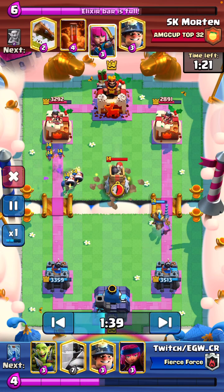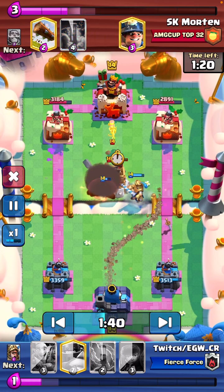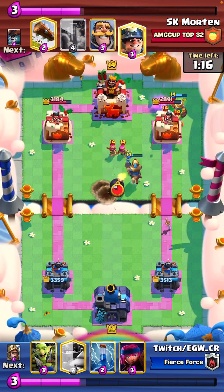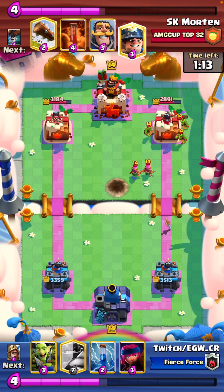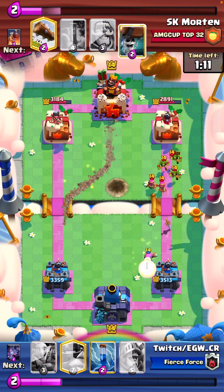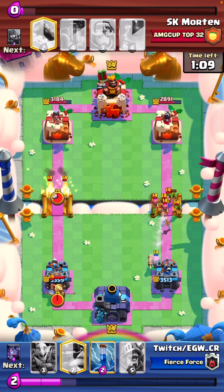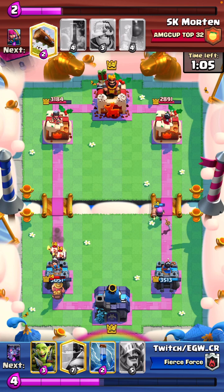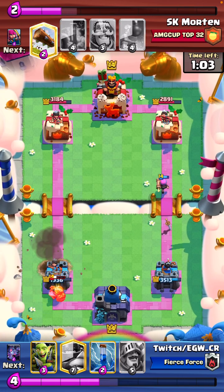Excellent play. We're using the bats to tank for the wallbreakers, as you can see, forcing on the four. So many times that it works against mortar players with a lot of different nudges. When they've got a log in hand, they try and defend the wallbreakers, but the bats are tanking and it gets one hit, maybe two. So that's a nice, sneaky little play you wouldn't think to do, but it's quite effective.